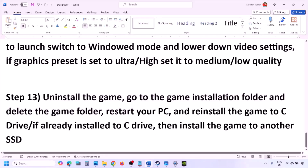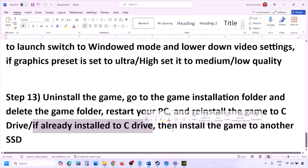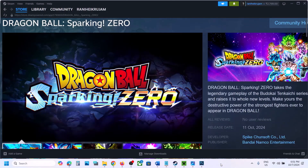The last step is to uninstall and reinstall the game. Go to Steam, right-click the game and click Uninstall. After uninstalling, go to the game installation folder and delete the game folder, then restart your computer. Install the game to the C drive — if the game was on a D drive, external drive, or any other drive, try installing it to the C drive and check. If already on the C drive, try installing to another SSD. One of the steps in this video should help you run the game successfully. Thank you so much for your time — please like and subscribe.